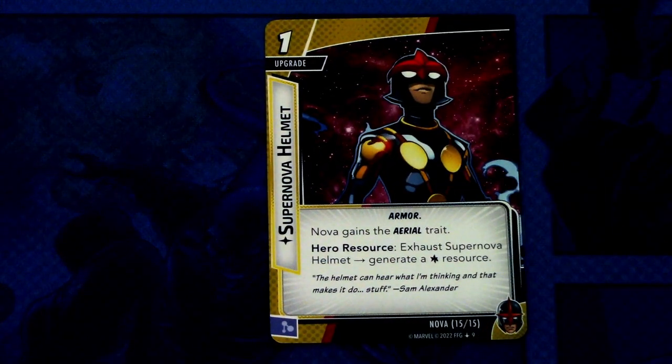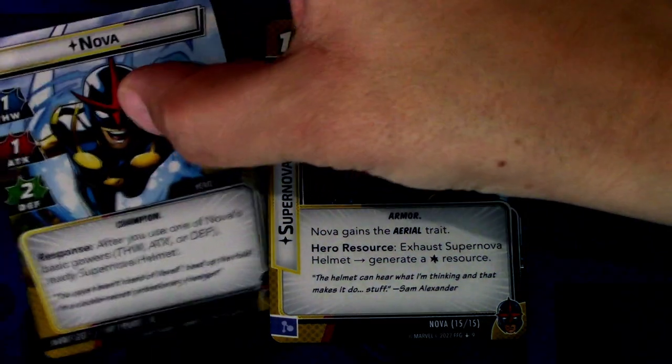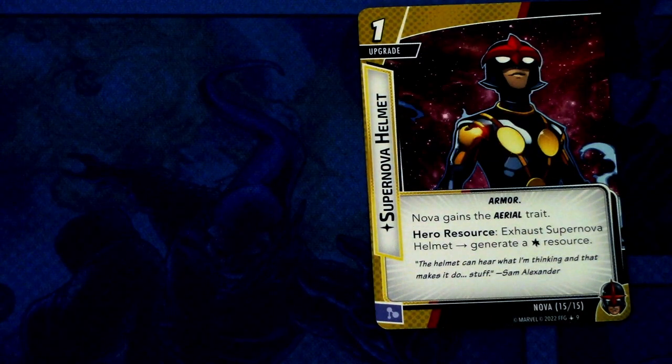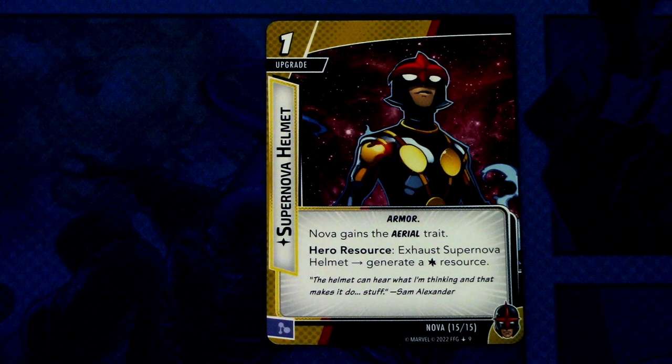Then we have the highly anticipated Supernova Helmet — the only upgrade in Nova's signature set. It's a one-cost armor upgrade. Nova gains the aerial trait. Hero resource: exhaust Supernova Helmet to generate a wild resource. It can be committed as a mental resource. Crucially, Nova's champion trait readies the Supernova Helmet after you use a basic power — so you can use it multiple times per turn, which is really powerful. You won't be drained of resources, and you want to get this into play as fast as possible using Nova's alter ego action.